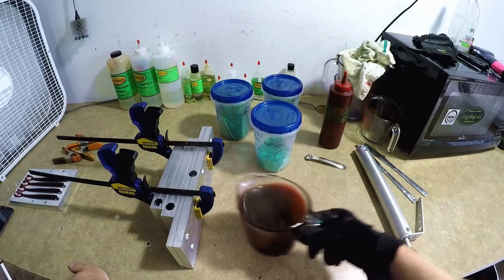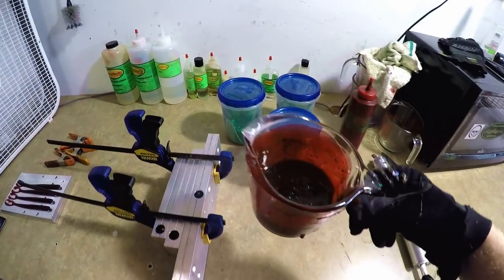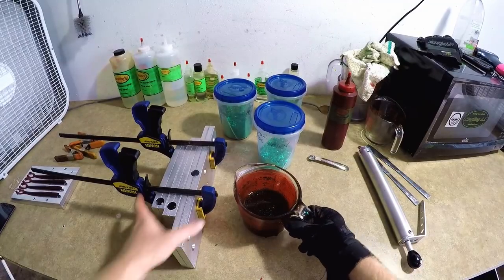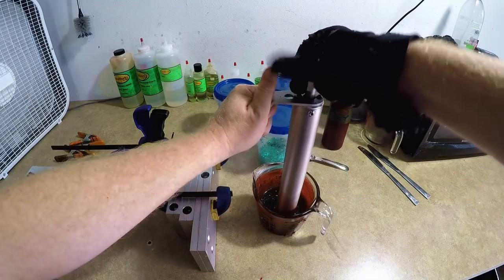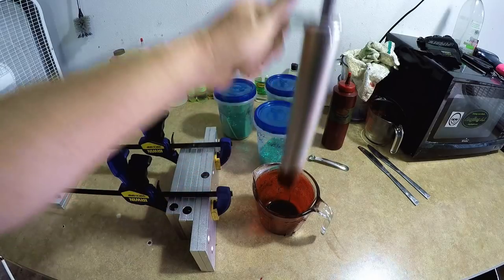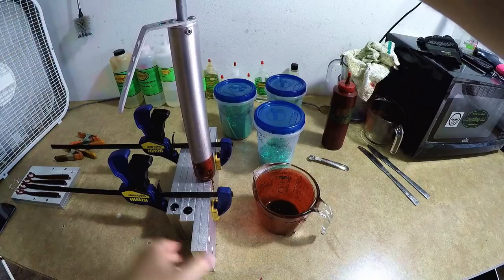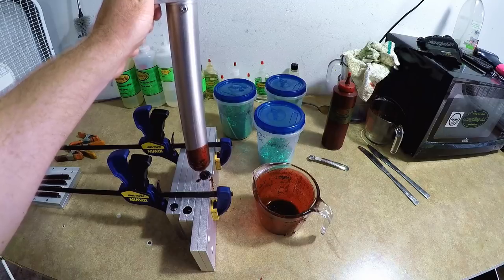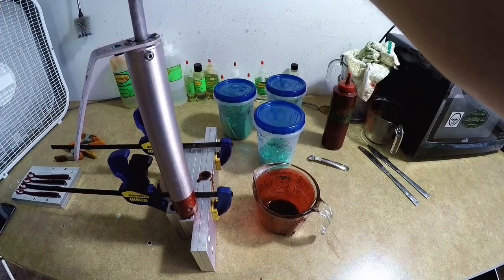We're going to go ahead and weeble-wobble that glitter in there and get it all nice and mixed in. We're going to shoot the ribbon tail worm and then the trick worm, and then we'll take the leftover plastic and add some salt real quick to make some stogies at the very end. That way the stogies look authentic, because the salt does change the clarity of a bait substantially.